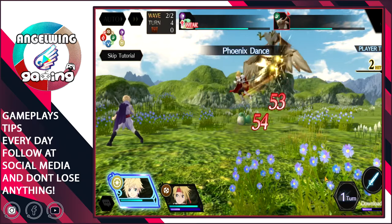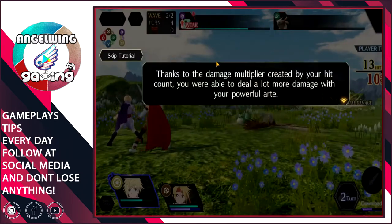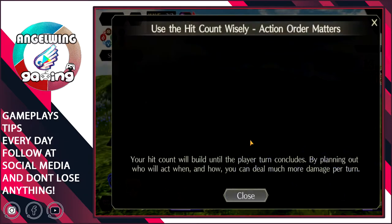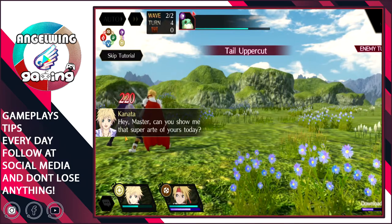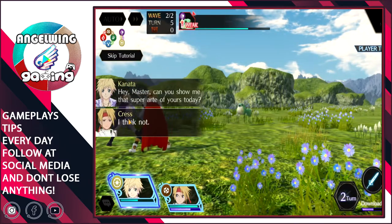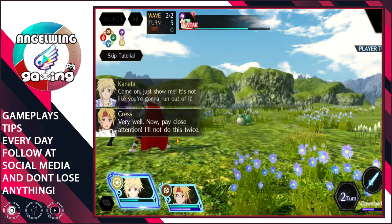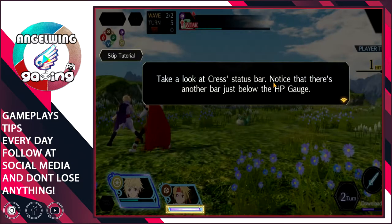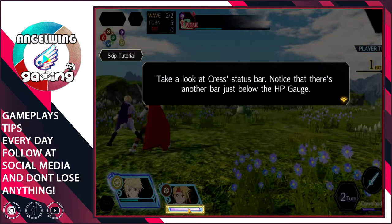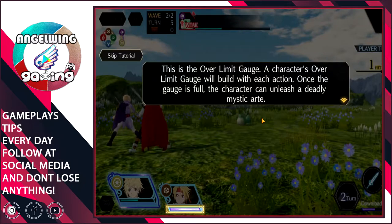I'm free to choose whoever hits in the next turn. There is a damage multiplier. He didn't want to do it but he will do it twice now. Take a look at the bar just below HP — that's the special attack bar, the over-limit gauge. A character's over-limit gauge builds with each action, and once it's full the character can unleash a deadly mystic arte.